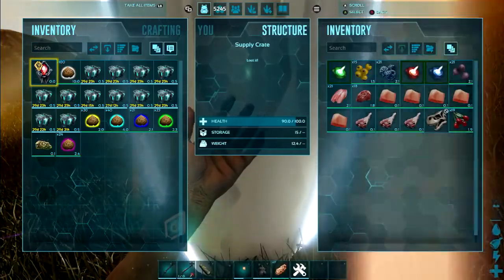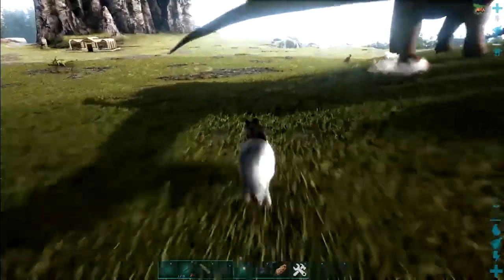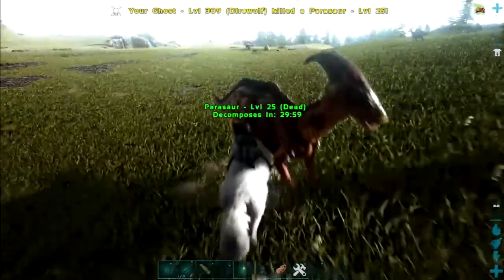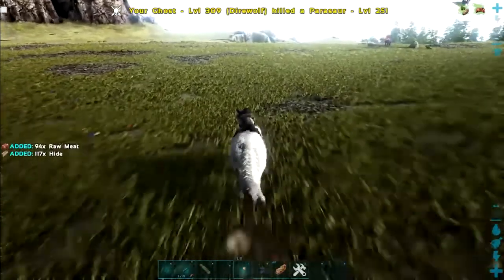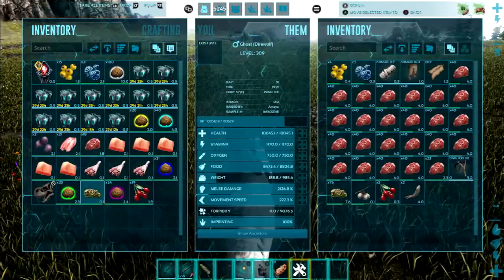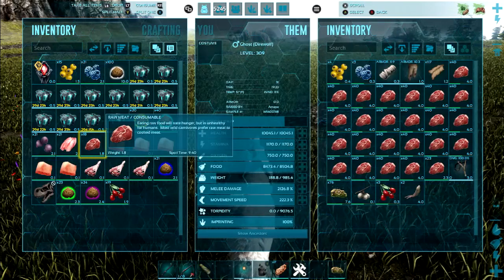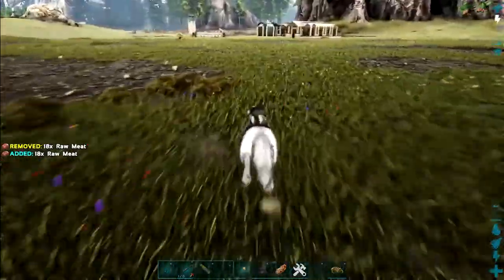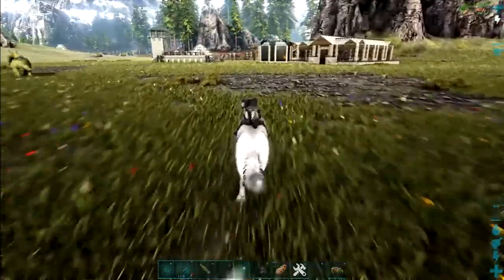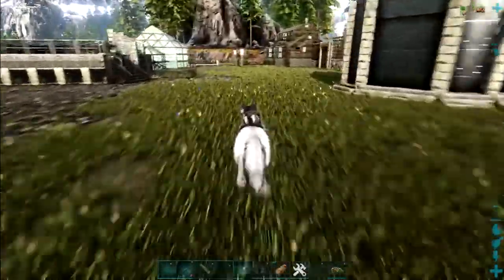Prime fish, prime meat, costumes and berries - I'll take it. I can cook that prime meat so that when I breed stuff, if they happen to need prime fish meat I'll have it. I'll put my spoiled meat in the last slot just in case a pegomastax tries to yoink my stuff. We'll cook this up real quick and I think we'll get started with the taming.